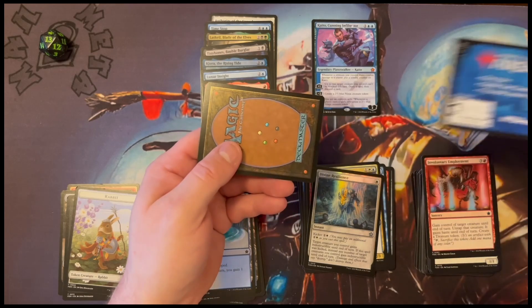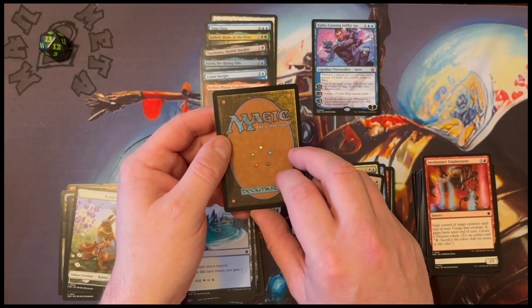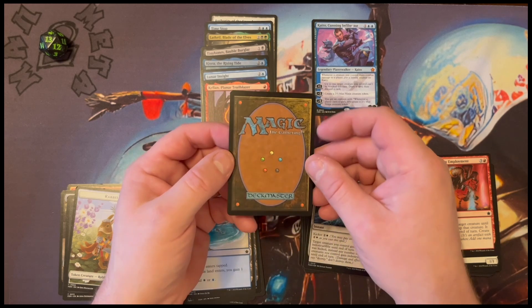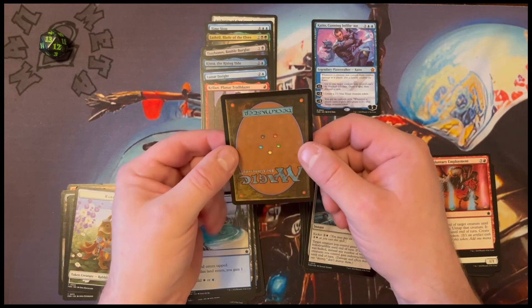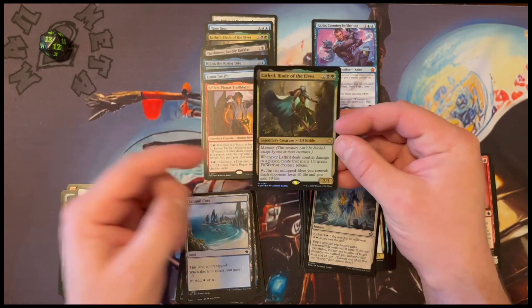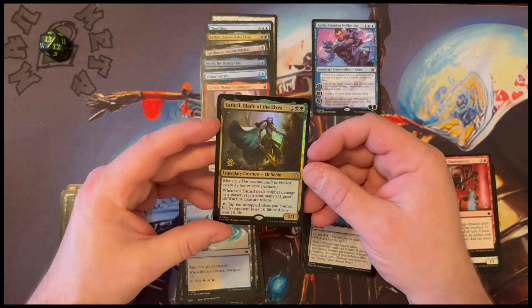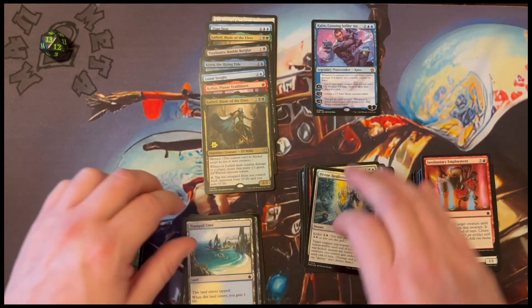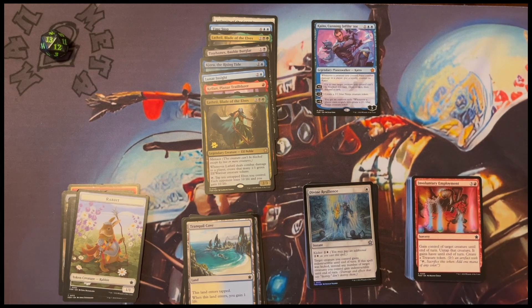The Arena card is going to my friends, because I've got friends. Lathril, Blade of the Elves again. Not quite as good. I don't mind these pre-release kits — I think they're a pretty good opening experience. I think if you can manage to get them for 25 quid, which is what I managed to get these ones for, then they are definitely worth it. However, as ever, there ain't no Thunder Junction, are they? It's a bit of a problem.